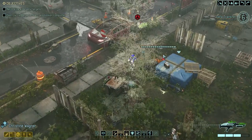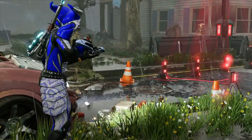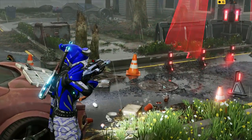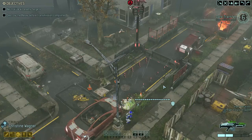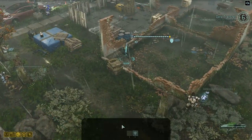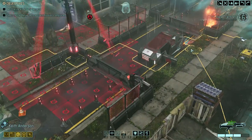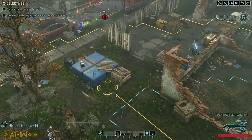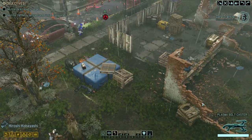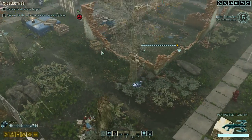Christine, move forward — can you see anyone? You can. Nice one, kill it. Whoa — that was very impressive actually. That viper went flying. Keith, the concealment. There's an Advent tower, so go behind the car. Kobayashi, go ahead and reload and then move forward — we'll have you hack that tower next turn, see if we get anything good.